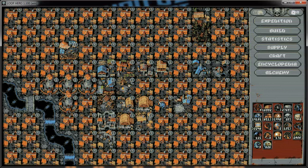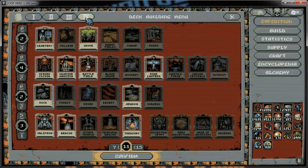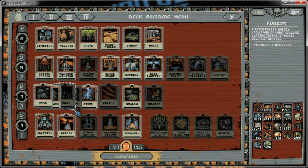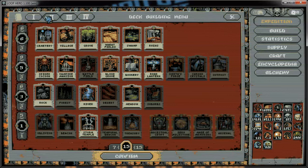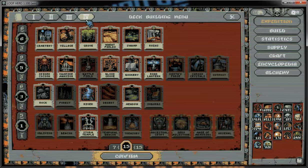So let's take a look and see what got added in the 1.1 update. First of all, let's look at the cards. There don't seem to be any new cards, but it looks like you can save different decks, which is kind of cool. So say this is my first deck and I want to save a second deck — this deck will be different. It lets you save multiple decks, which is neat.